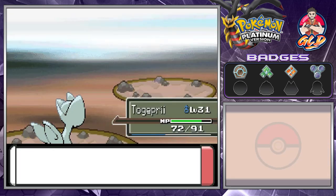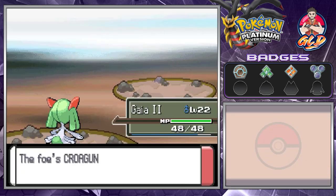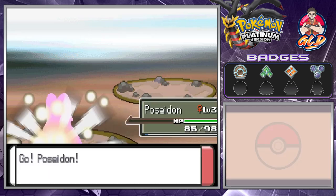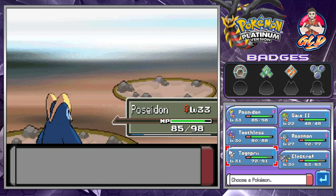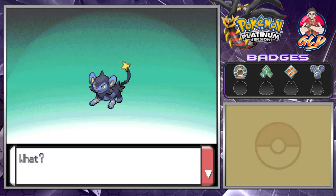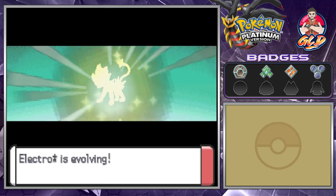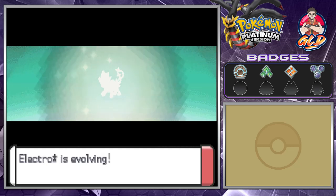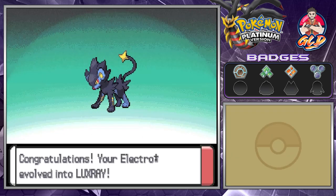Here we go — Guy of the Fierce Knight, Confusion attack for the win. Here comes Yanma, let's go with Poseidon — close to evolving too. Back to Togepri for Tangela. We're doing a pretty good job with our team. After a short while, we finally reach level 30 and Electro Star is finally evolving into its final form — if only I could remember the name. Electro Star has finally evolved into Luxray!